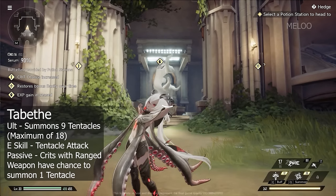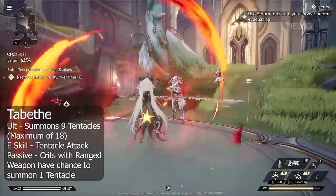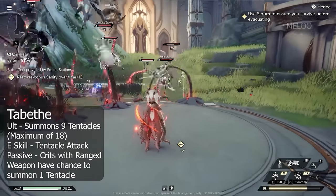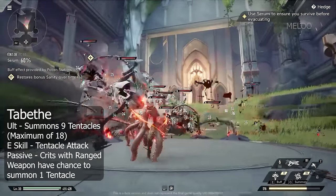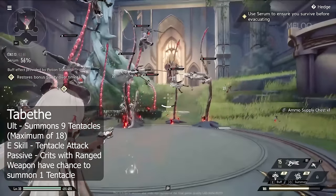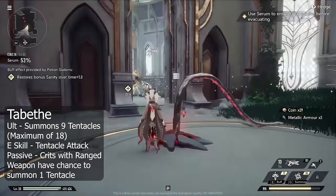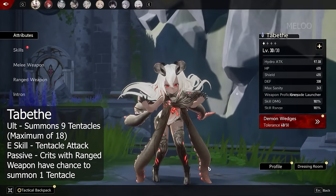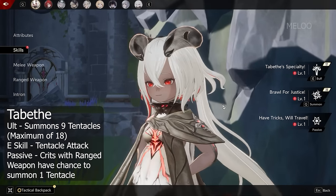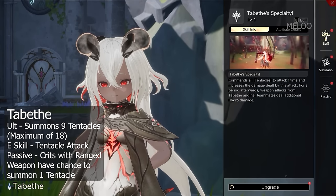Next we have Tabithi — however you pronounce it. She has in my opinion the funniest ultimate and kit in the game. She makes use of tentacles that can grab and hold enemies. If you use her ultimate it will instantly summon nine tentacles, with a maximum of 18 tentacles on the field. They can grab enemies, and her E-Skill makes them attack additionally — you can spam that a lot, so huge damage if you have all 18 tentacles up, and it just looks mad silly and mad fun.